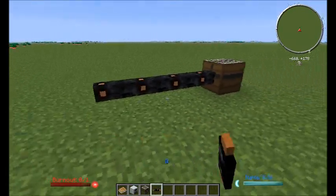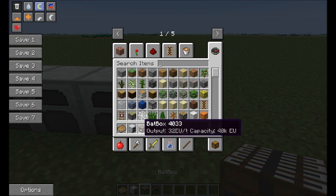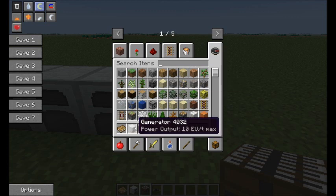So what we're going to have here is cable, batbox, and 4 generators. The batbox can output and thus input 32 EU a tick — that's the maximum packet it can accept and the maximum packet it will output. So it will wait until it has 32 EU before it sends it on. Each generator has a power output of 10 EU at max. So if you have 3 generators outputting into a batbox you are sending it 30 EU per packet. If you've got a 4th generator it's going to send 40 EU and it's going to blow the batbox, because the batbox can only accept 32.